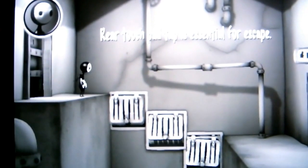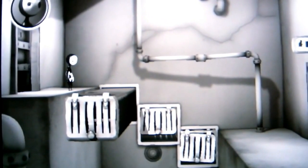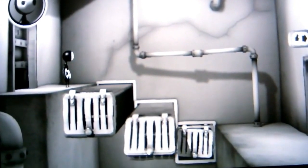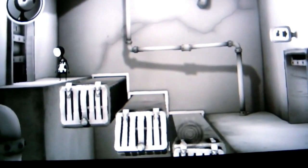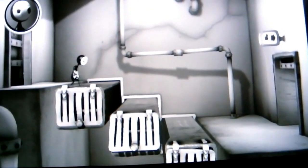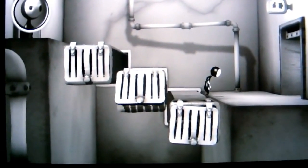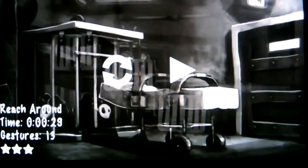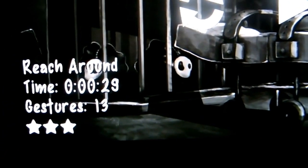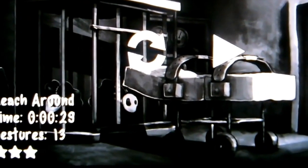So the first pad — let's bring that one out: 1, 2, 3. And the middle one: 1, 2, 3. And the final one: 1, 2, 3. Slight swipe to the exit. Hopefully that will be enough to give you your 3 stars. There you go — 29 seconds, 13 gestures. There were a few accidental taps but that was still plenty to give me my 3 stars. Next level: Mind the Gap.